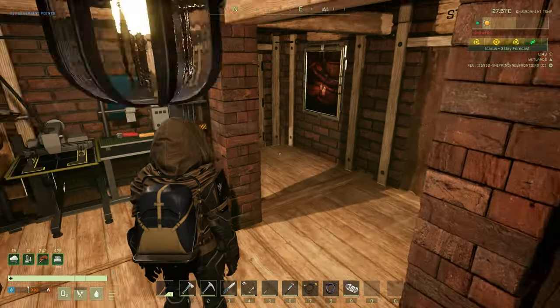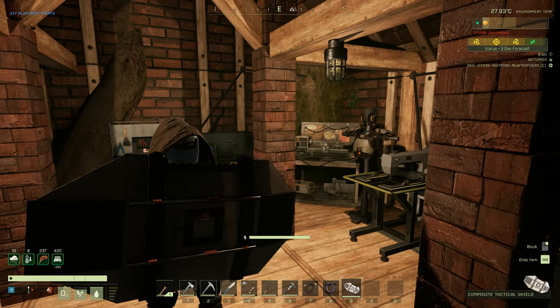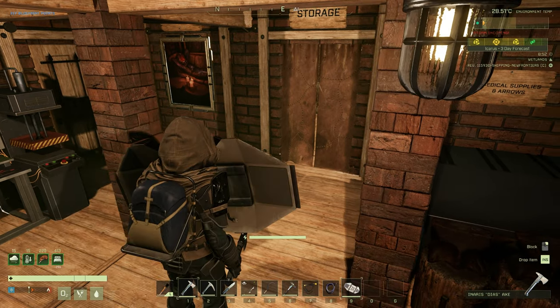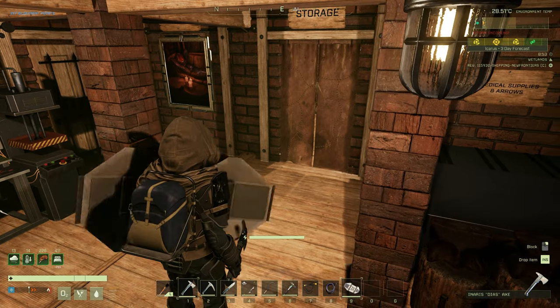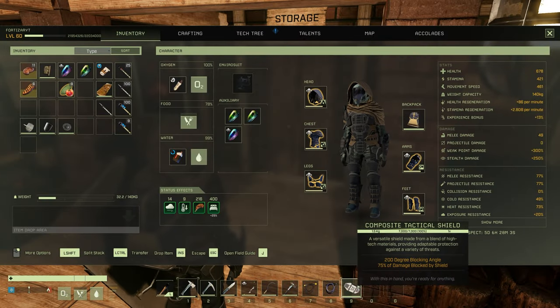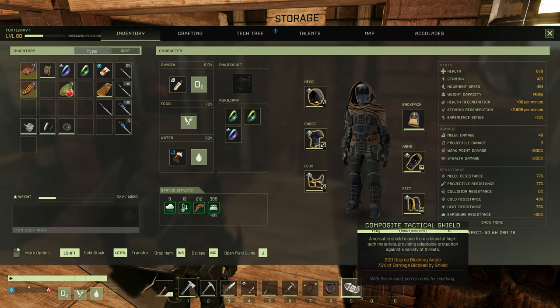If I go ahead and select it and hold it up like that — that is pretty cool. Obviously you can use this with your axe. The stats are as follows: 200 degree blocking angle and 75% of damage blocked by shield.